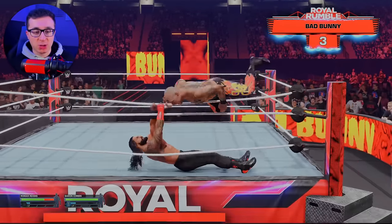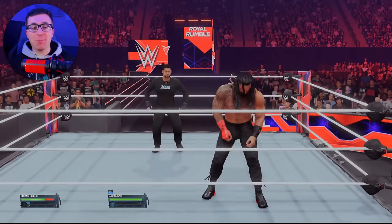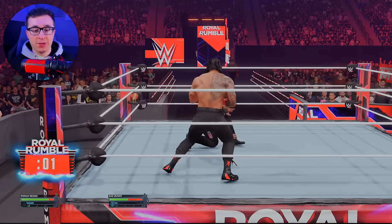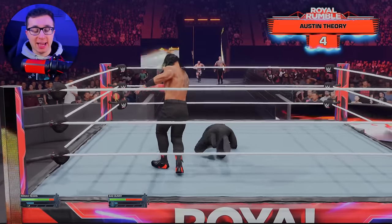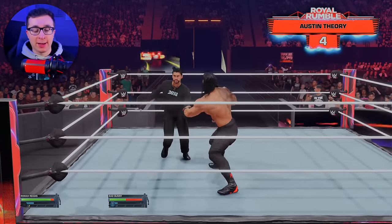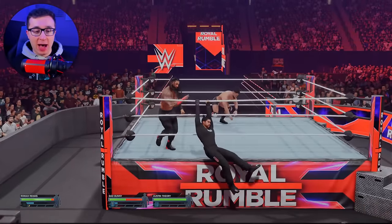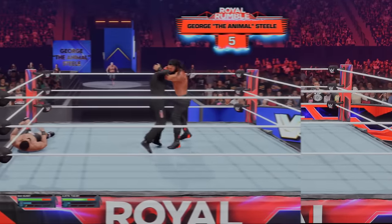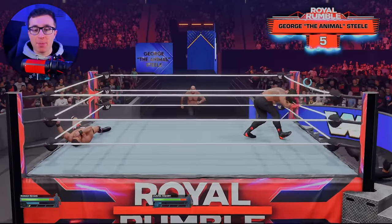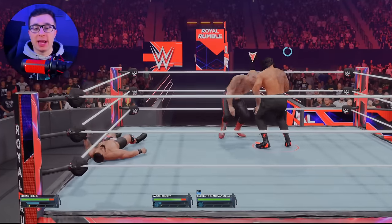Roman Reigns is making Baron Corbin bleed. Now Bad Bunny's joining the match, he's trying to eliminate us, and we drop the top rope and there goes Corbin — that's one way to eliminate someone. So it's the Tribal Chief, Roman Reigns, and Bad Bunny. Austin Theory joins the Rumble at number 4. We try to eliminate Bad Bunny — I just choked that. George the Animal Steel is in at number 5. Bad Bunny goes over the top rope again, and this time we eliminate him.